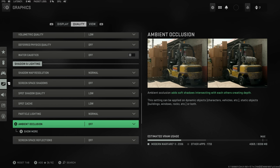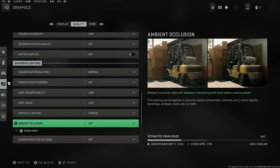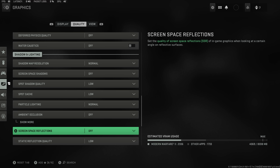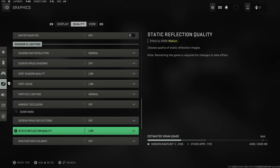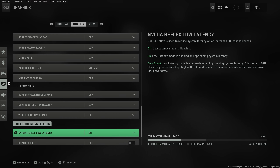Screen space shadows off, spot shadow quality off, spot cache low, particle lighting on normal. Ambient occlusion off — it will cause a lot of frame rate issues and absolutely tank your frames. Yes, it makes things look a little better but it's not worth the frame cost. Screen space reflections off — it makes the game look great but costs a lot of frames. Static reflection quality on low and weather grid volumes off.